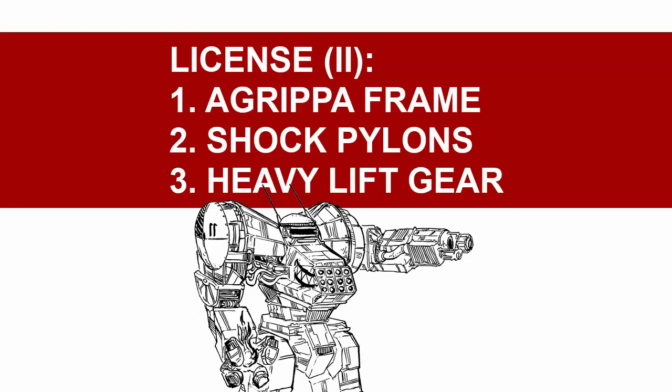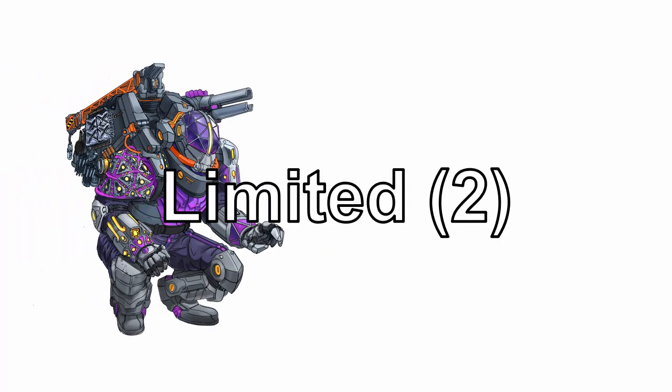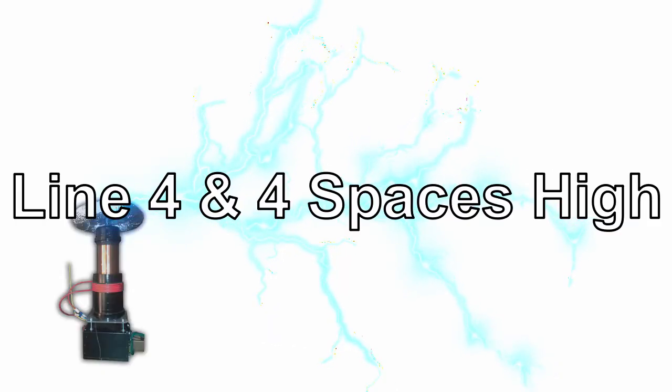Aside from the frame itself, you get shock pylons and heavy lift gear in the second section. Shock pylons — I think I made a pylon joke already. After expending a limited charge to deploy a pylon with a quick action right next to you, it activates and projects a line 4, 4 spaces high electric barrier originating from the pylon that can provide soft cover,